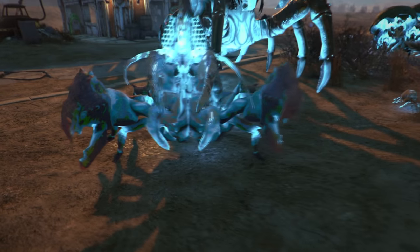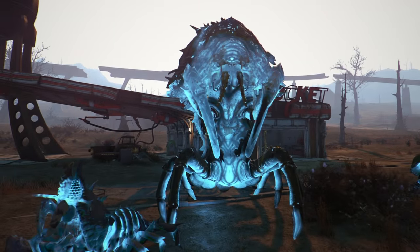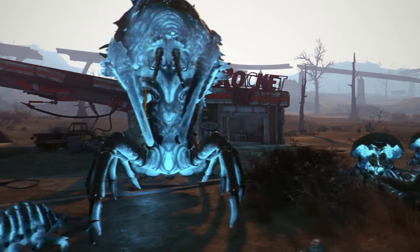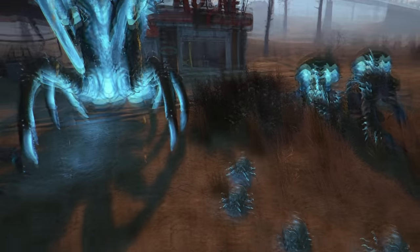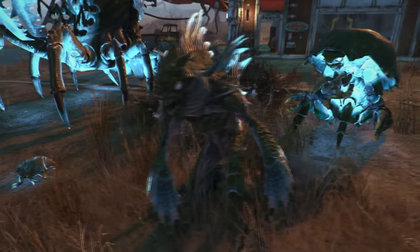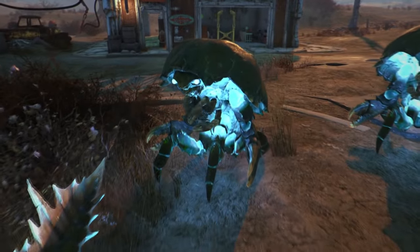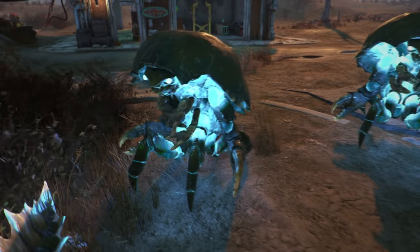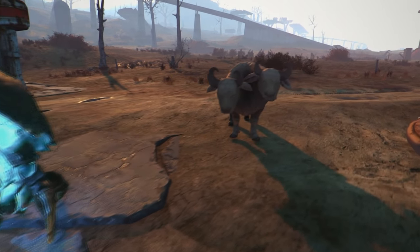Over here we have the Nuka Lurk family. We have the Nuka Crawfish — look at that glow. We also have the Nuka Lurk Queen, who is pretty hefty and took a while to kill. Then we have the little baby spawns that pop out of eggs, and the Nuka Lurk King with that amazing blue glow. We also see a fan favorite from Fallout 3 — the base Nuka Lurk — with the glow added on. Awesome creatures.